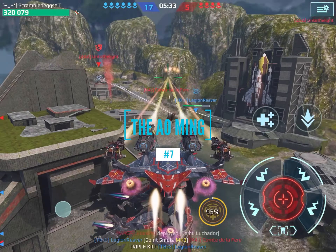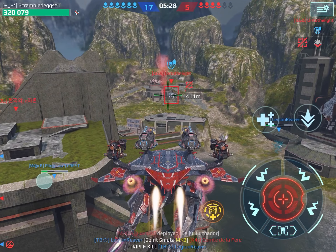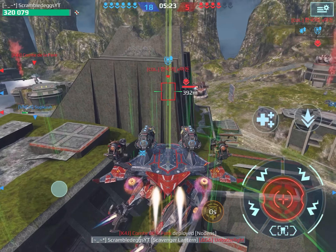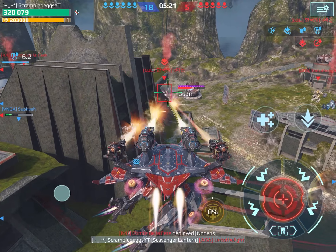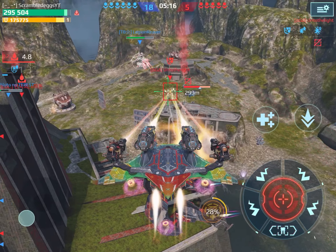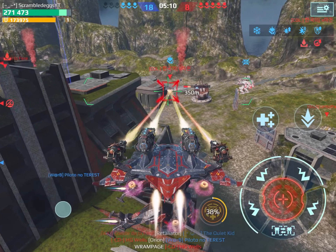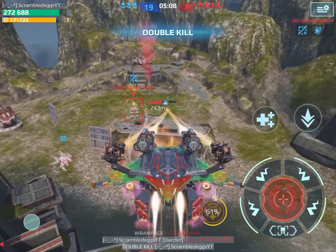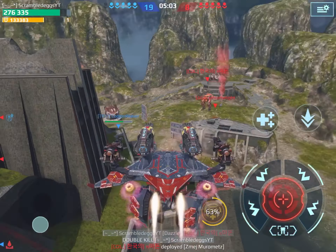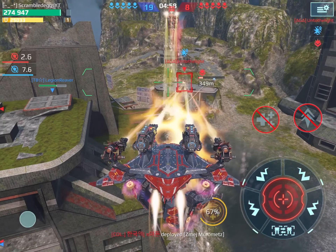Coming in at number 7 is the Ao Ming. This kind of got a buff without getting a buff — it was the weapons: Lantern and Dazzler. These weapons allow it to stay back and do what it used to do best with the Gendarme and Curseer. It used to just stay back and snipe from a distance, but with those weapons getting nerfed and the Ao Ming getting the least health out of all the titans, it had become kind of bad. But then these weapons came into the picture and made this thing an absolute beast, able to take down any titans if they're in range with massive firepower.